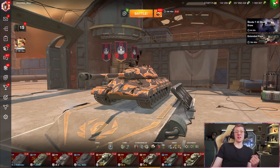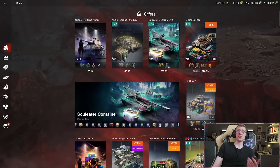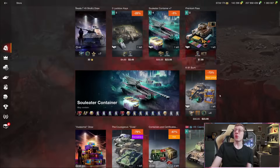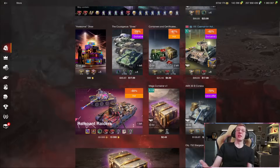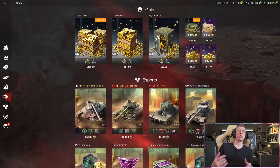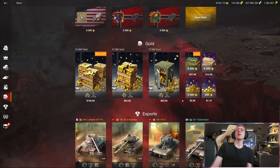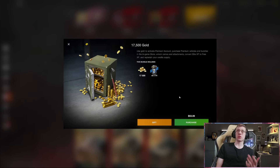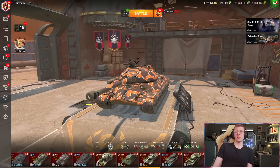Premium tanks are known for costing money. If you make your way over to the store at any given time, you will see a bunch of premiums and collectors for sale. Getting a K91 is going to cost you 24 US dollars, getting a Caernarvon Action X is going to be 8,500 gold, and this bundle here is 15,000 gold. To get your hands on gold, you have two options: either watch free ads every day and complete clan events, or you can purchase it — and purchasing is not cheap. That bundle is 17,500 gold without a double gold offer, which is a fairly expensive purchase.